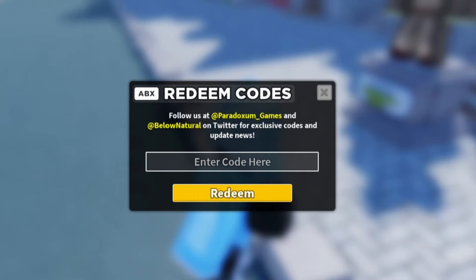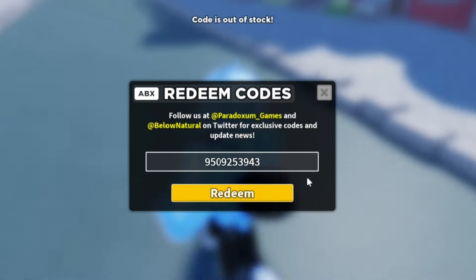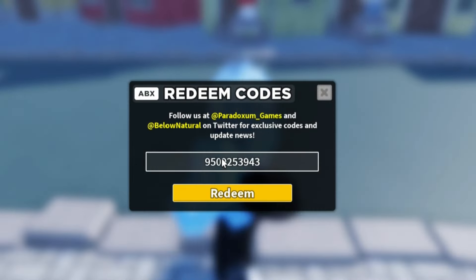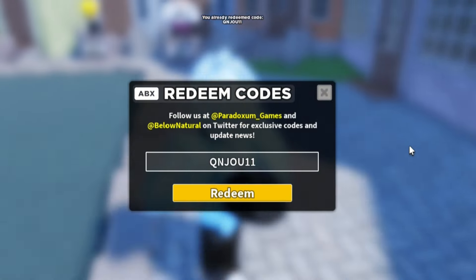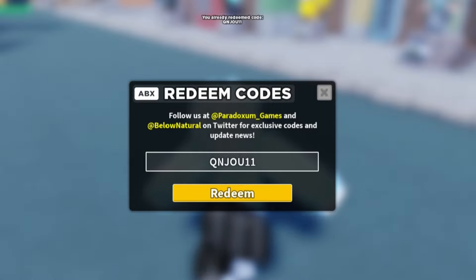We also got the code QNJOU11 — I had to redeem that code. To be honest with you, a lot of the other codes might not be working, such as drone returns, marry 2022, TTS — a lot of the other codes aren't working. Unfortunately, name tags are cool and all of the other codes are expired. So the only working codes as of right now in Tower Defense Simulator are the ones I just showed you.